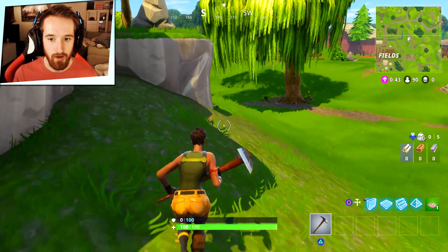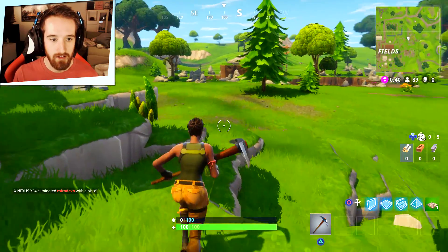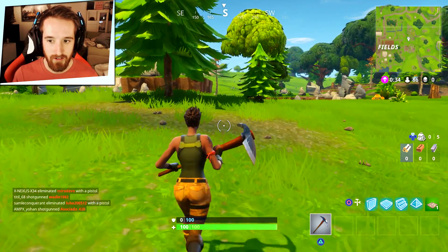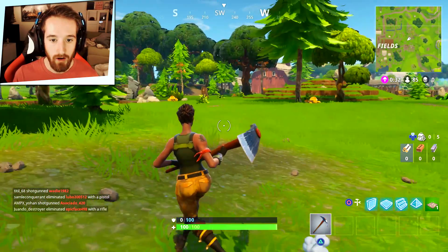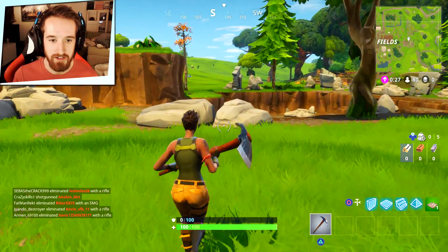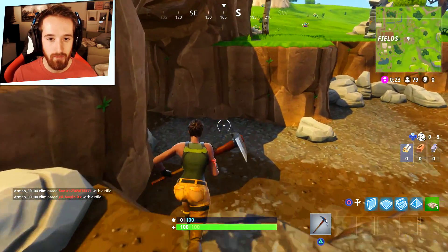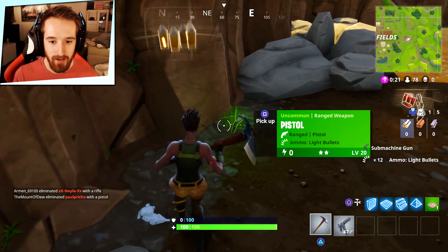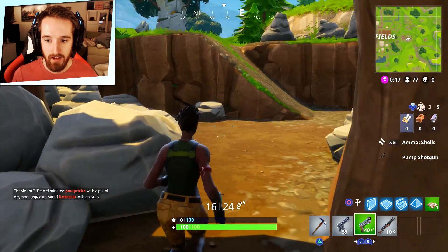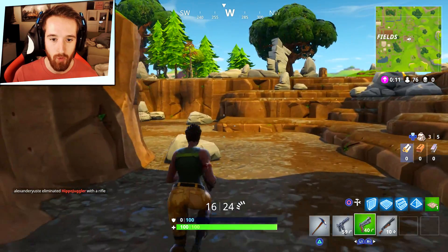I don't know why my character isn't sprinting very well. Oh, that's my internet, I think. I hope I can find a gun. I'm hearing footsteps. Where are those gunshots? Those are gunshots in the distance. Sound is very important in this game - you can really hear footsteps. Yes! I'm saved. We got a pistol. Let's go for it. We've got guns. We need to get more guns.